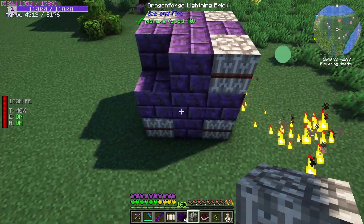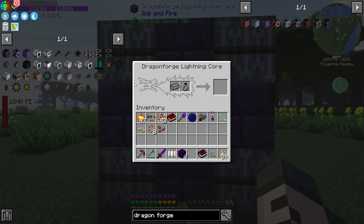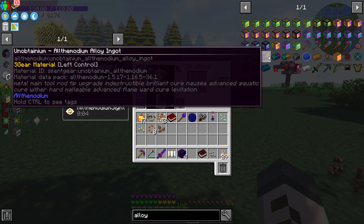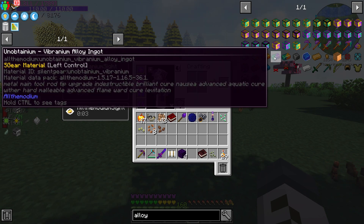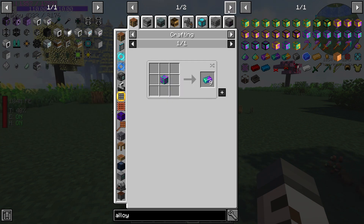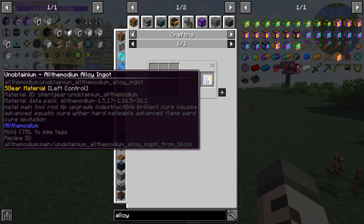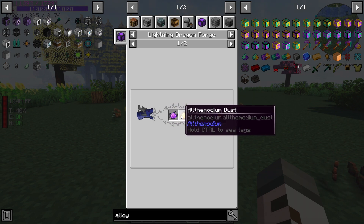I don't think this turns into anything special as far as multi-blocks go. But there we go — the core. So this is the dragon forge lightning core. There's a block for an ingot. What we're trying to make are alloys — unobtainium and All the Modium, unobtainium and vibranium, vibranium and All the Modium — all three mixed together in twos. We're going to go for vibranium and unobtainium: for All the Modium and unobtainium you need a lightning dragon, so let's get some unobtainium dust and some All the Modium dust.